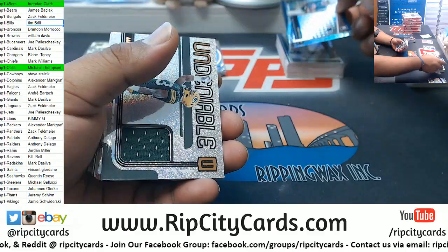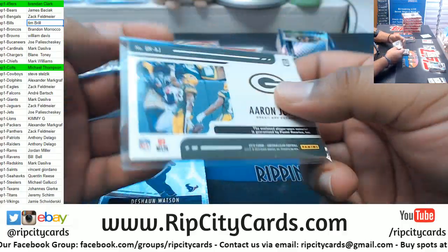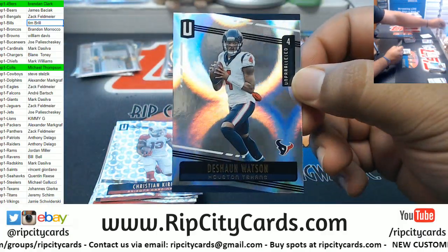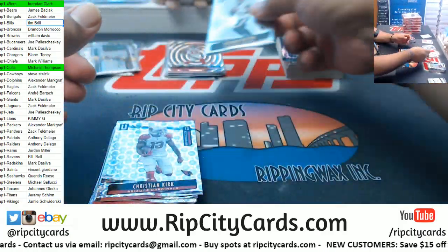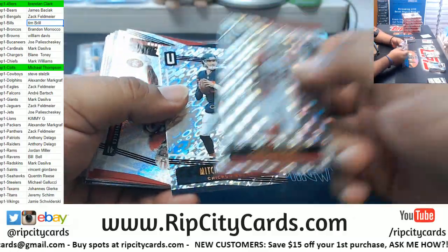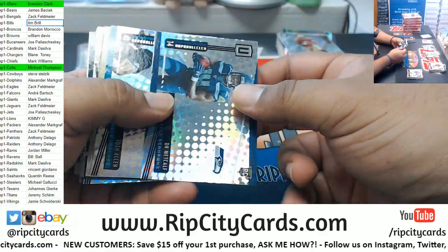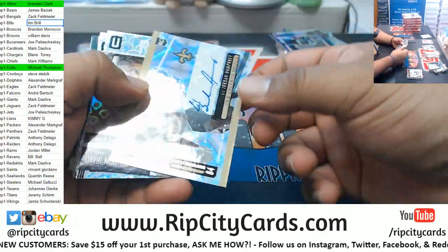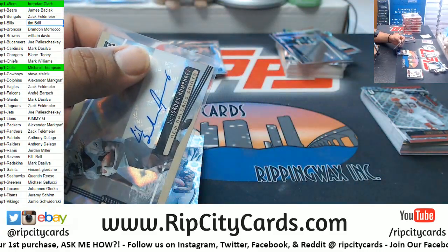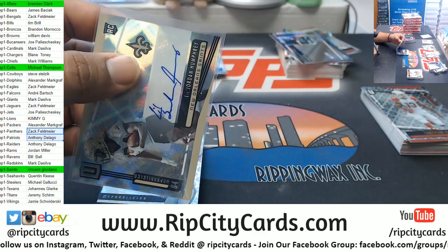That is a relic for Aaron Jones, Packers. That's a variation to 150, Watson, Texans. These are base. Little Jordan Humphrey, Saints, rookie autograph. Saints with a hit there — not a bad way to start the day.